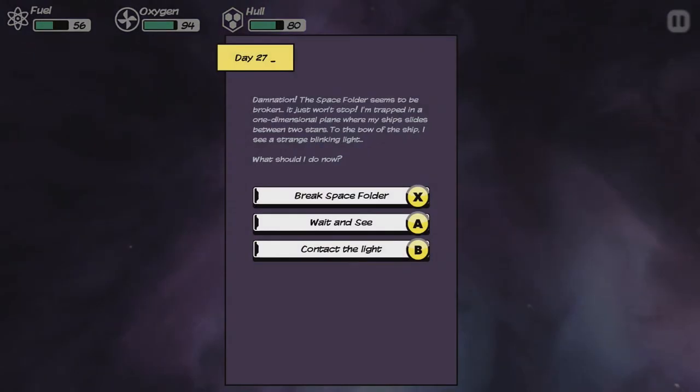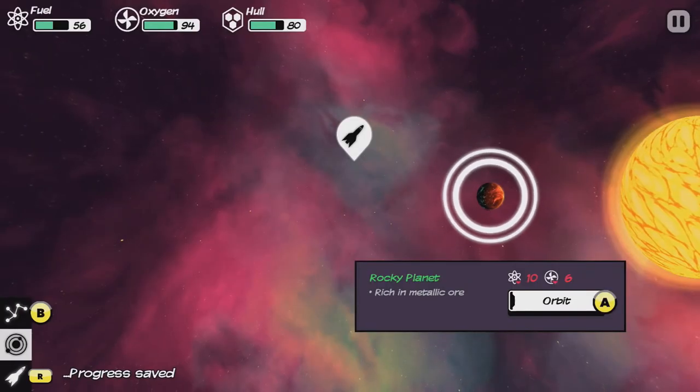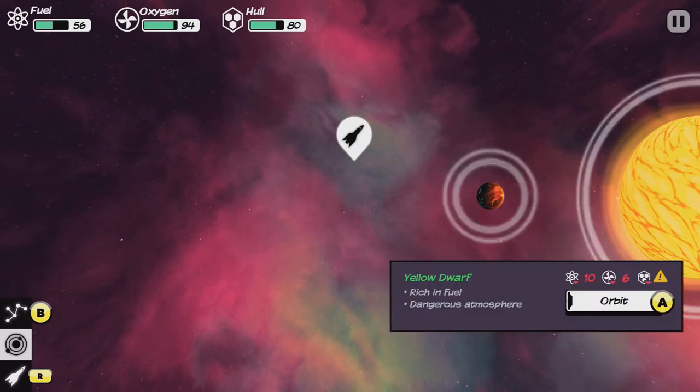Damnation! The space folder seems to be broken — it just won't stop. I'm trapped in a one-dimensional plane where my ship slides between two stars. To the bow of the ship, I see a strange blinking light. Should we break the space folder, wait and see, or contact the light? We'll contact the light. It's sentient life. After a few replies, the one-dimensional beings tear the space-time continuum and return me to real space. I met an alien — but maybe not.